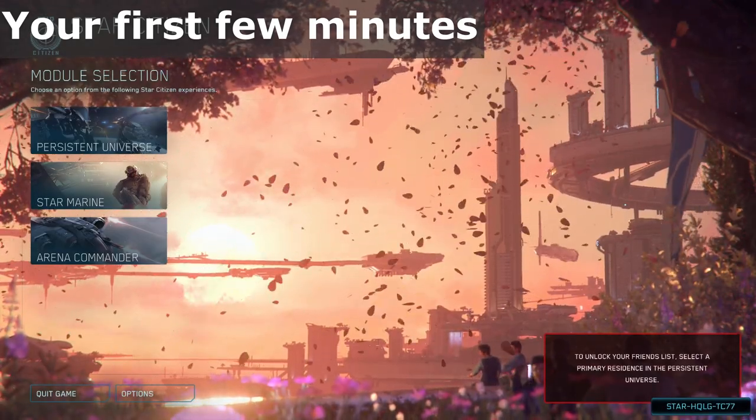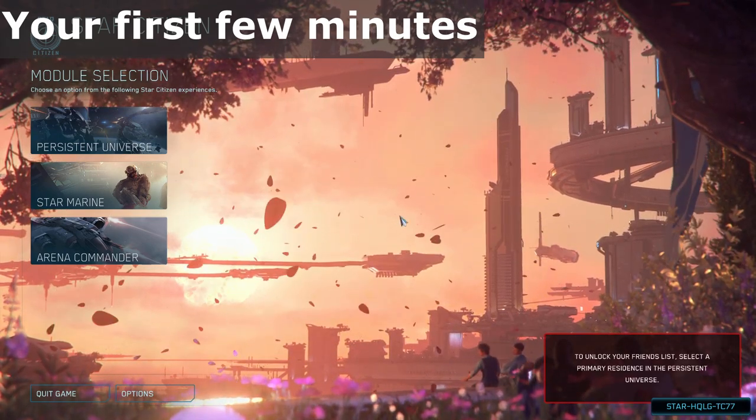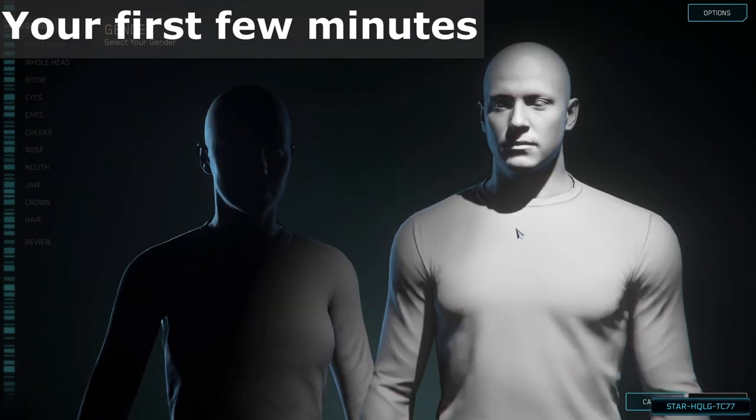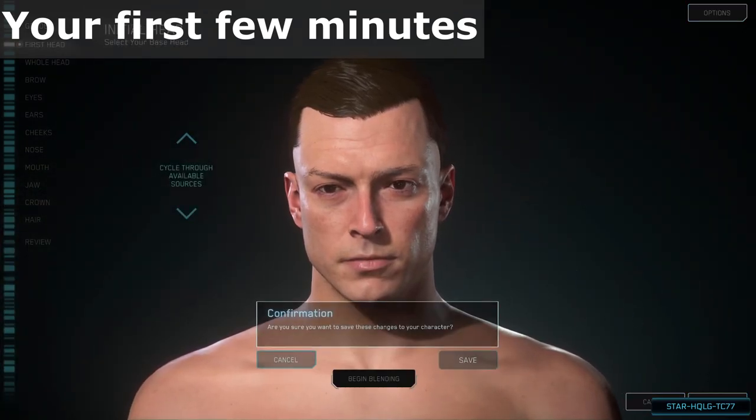So you've decided to pledge for a game package or try out a free fly — welcome to the Verse. When you first choose to enter the Persistent Universe, or after a character reset, you'll be prompted to customize your character. This can be redone at any time from the main menu, so if you don't get your look how you want it the first time, you can revise it later with no cost.